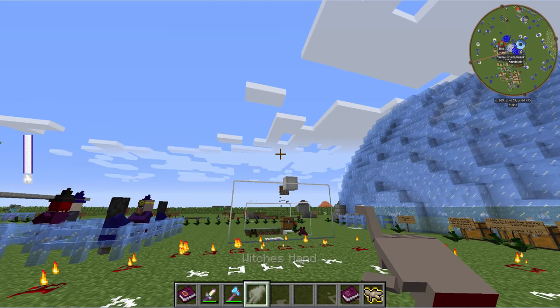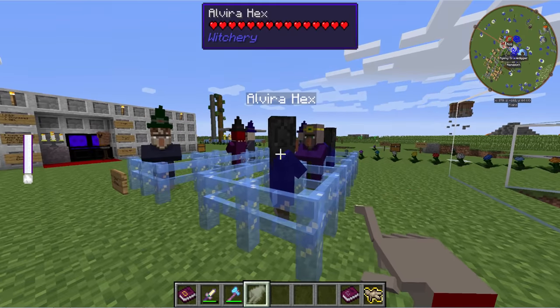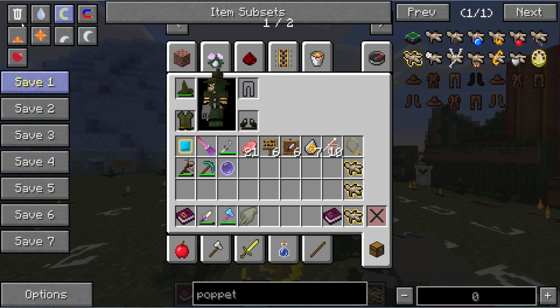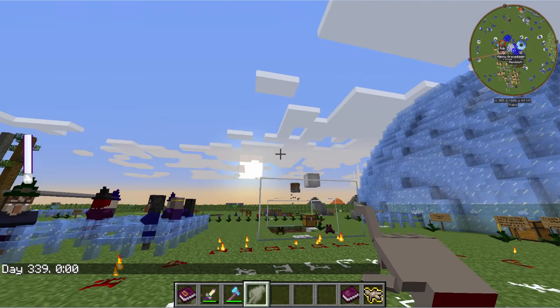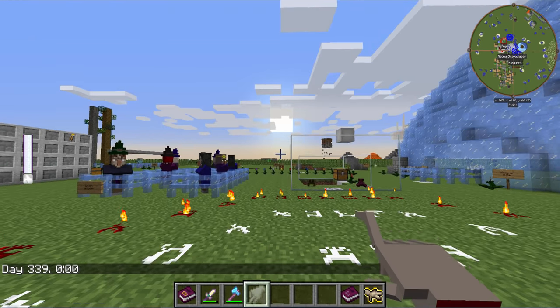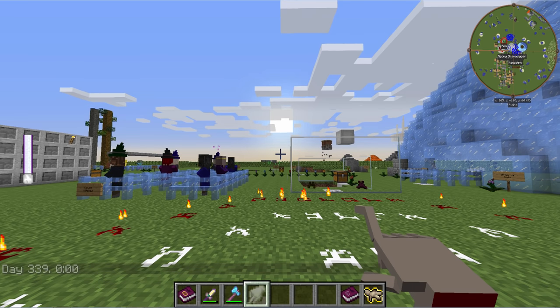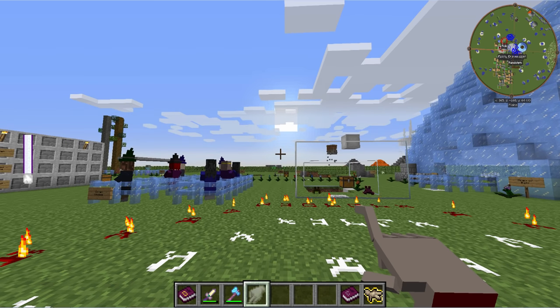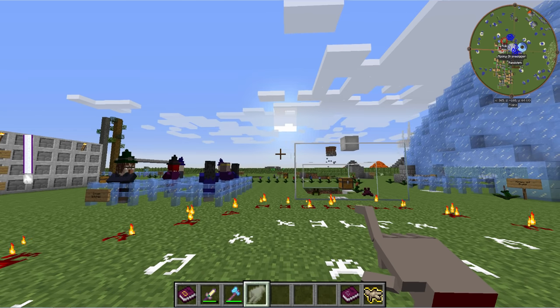To use the infusion powers, you need a Witch's Hand, which you can get as a rare drop from Coven Witches or regular witches that will poison you in the world. Now, this is just the infusion of light — there are others, and we will be going over those as well. There is no passive effect on this one, but there may be on some other ones.